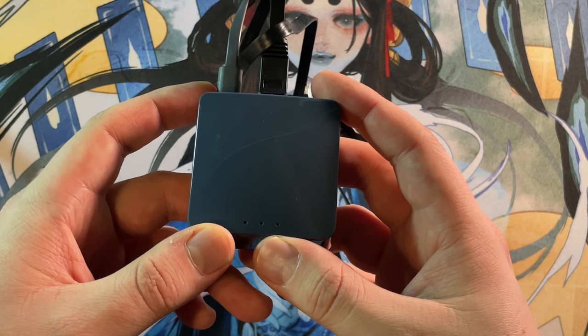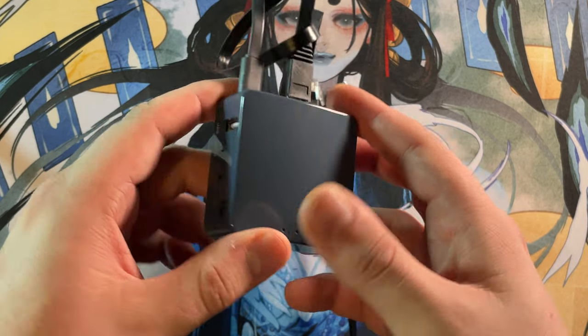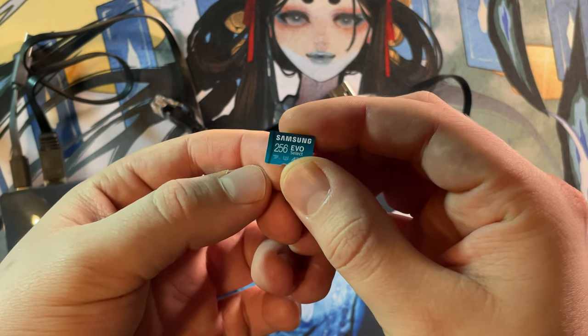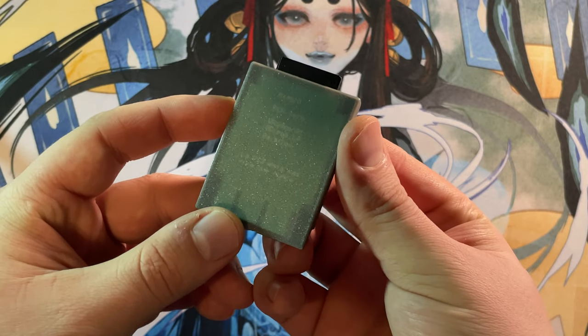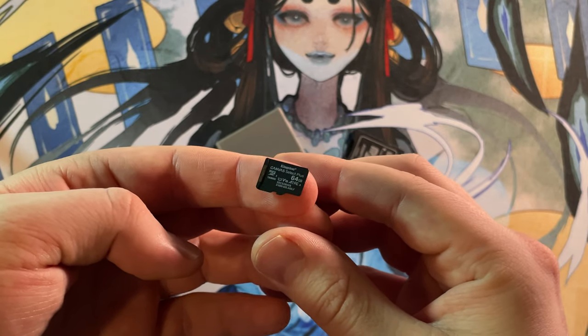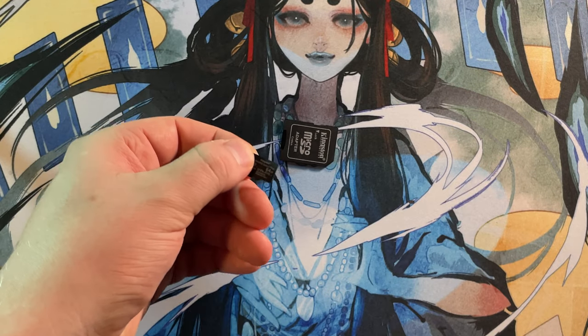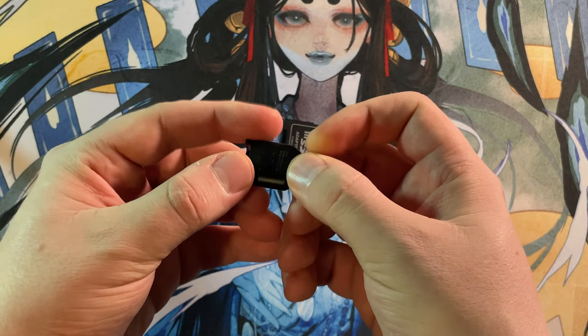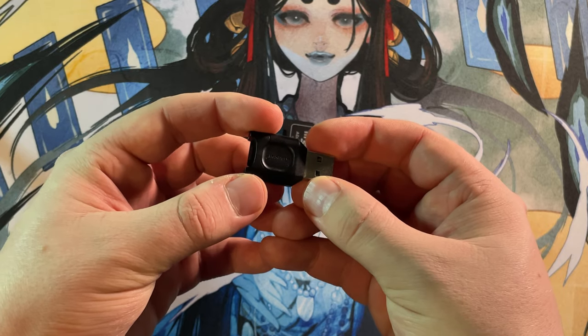To set up the classic SMB server, I'm using the GL.iNet 300M mini smart router, coupled with an SD card adapter and a 256 GB Samsung SD card. For the MX4SIO configuration, I'm using the MX4SIO adapter from PCP-TECH with a Kingston 64 GB SD card for storage. When doing USB testing, I use the identical SD card from my MX4SIO setup and the SD to USB adapter from my SMB configuration.